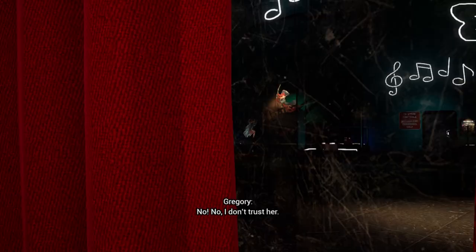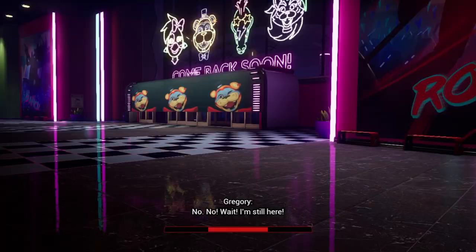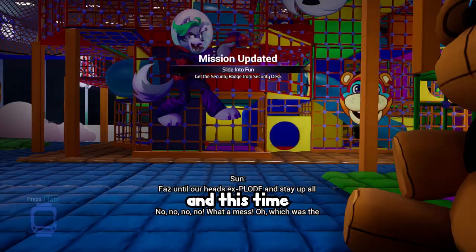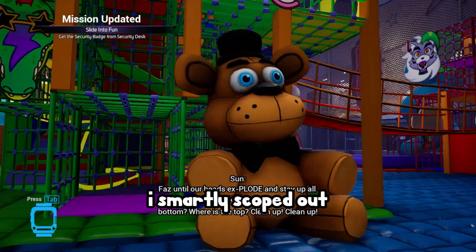Attempt number 3. I sat through the dialogue, ran from Vanessa, got chased, snuck past, got locked in, then went over to the daycare. This time I smartly scoped out the playground, making a mental note of where each generator was. This proved to be an effective strategy and I got the lights back on fairly easily.